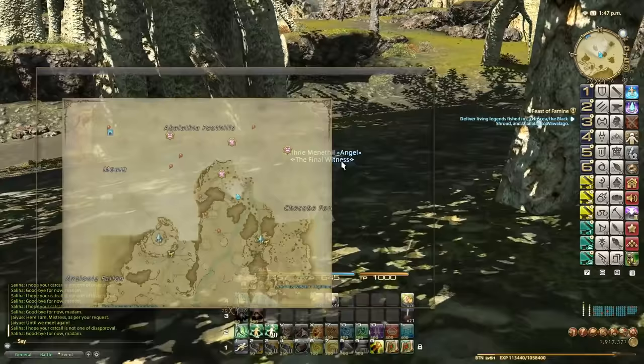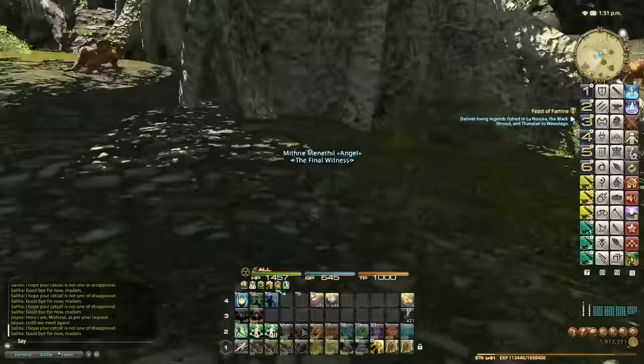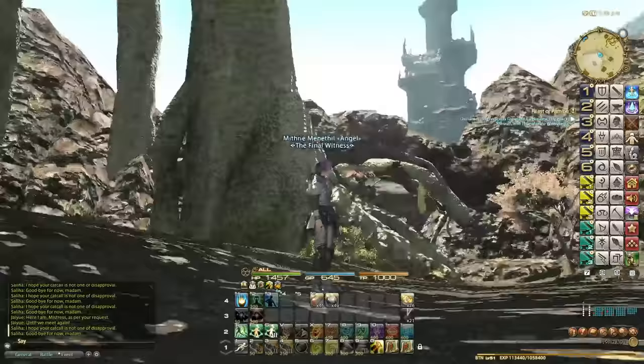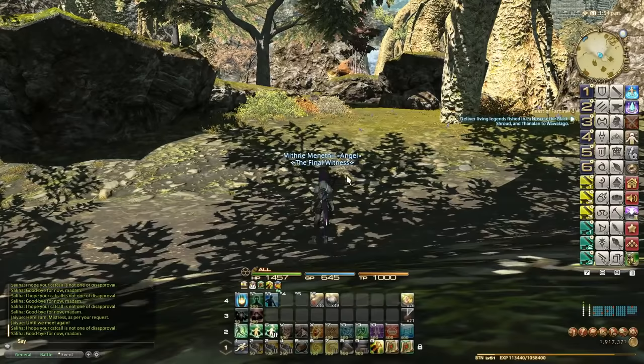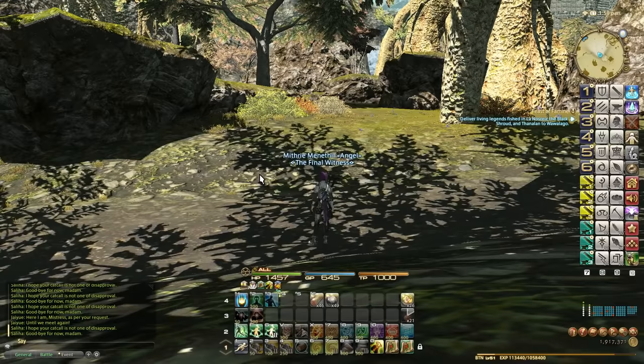It's about 13 minutes left, so we're going to just stealth around this region until it spawns. We can just run normally again and wait for it to spawn. But wow — look at the environments of this game. Everything about this game is just perfection at the moment, and I've barely scratched the surface. This is only the second zone I've gone into — the Dravanian Forelands. There are so many other places to go, but that's just part of the fun — exploring.